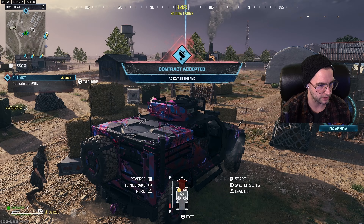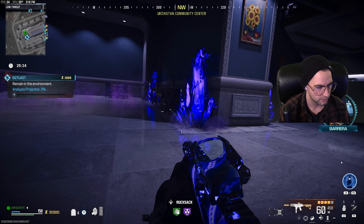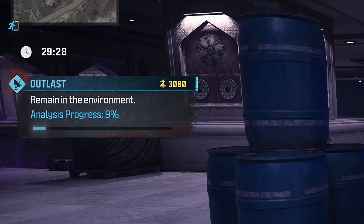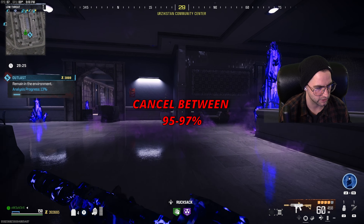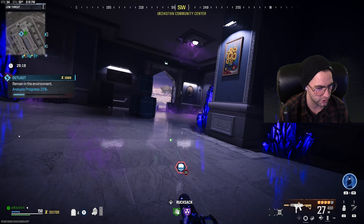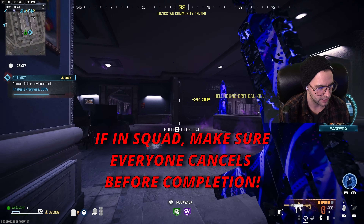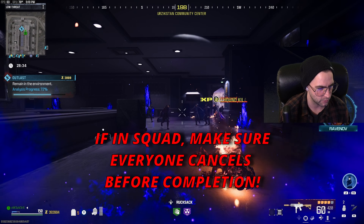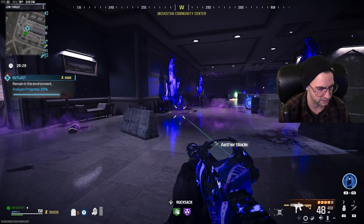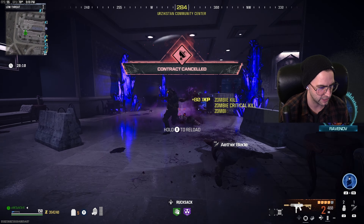Head over to the outlast contract location. All we want to do is watch the progress bar on the left of the screen and cancel the contract around 95 to 97 percent. If you get up to 98 it'll sometimes actually complete when you go to cancel it, so try to stay between 95 to 97. If you're playing with friends or randoms, make sure everyone cancels the contract before it reaches 100.